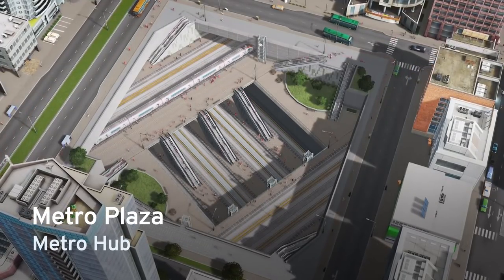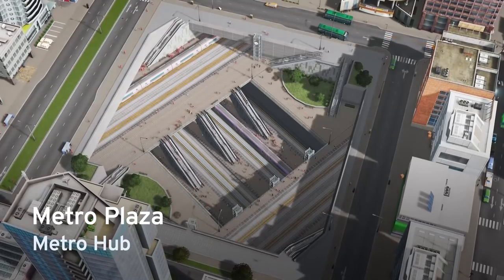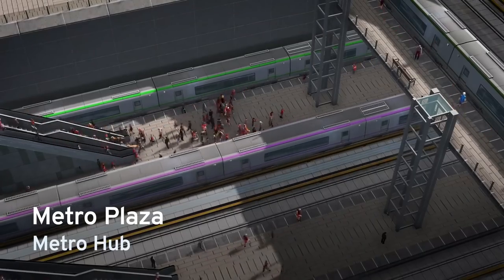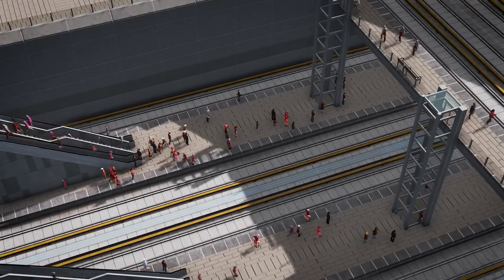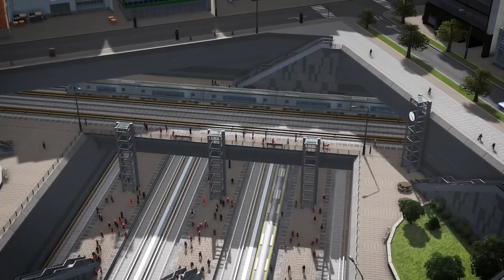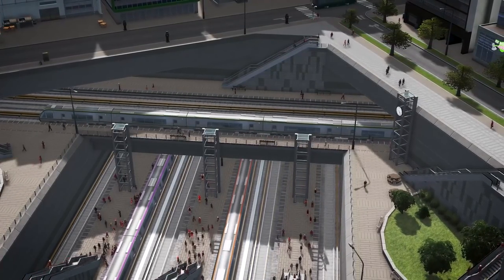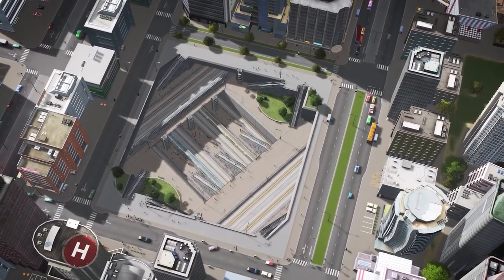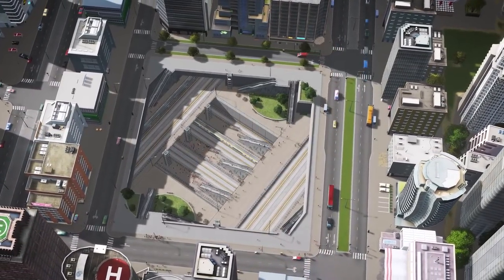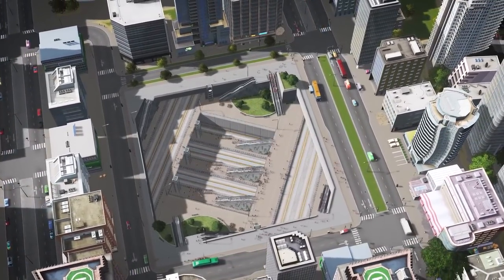Finally, the Metro Plaza. This thing is the king of all metro stops, with ten platforms and four bypass tracks. It's the perfect hub for a sprawling metro network, letting riders transfer to lines going anywhere in your city. The super-cool open-air design lets you keep tabs on how your system is running and lets you see exactly where riders are going and what lines they're transferring to. With so many tracks and platforms, there's always action, and if you're like me, you'll spend hours watching your metro trains come and go in the Metro Plaza.